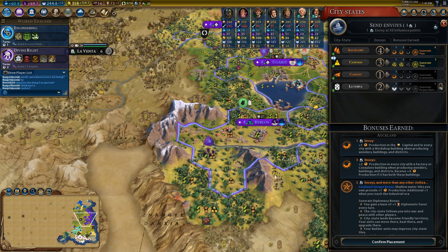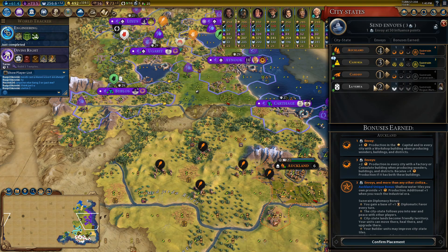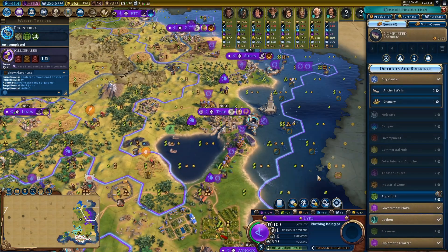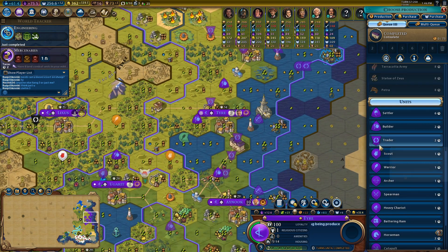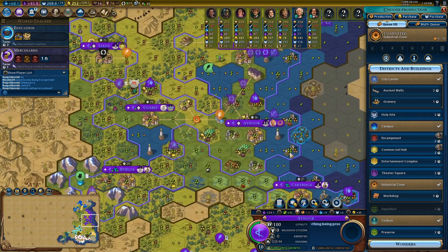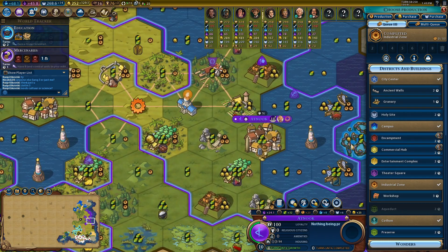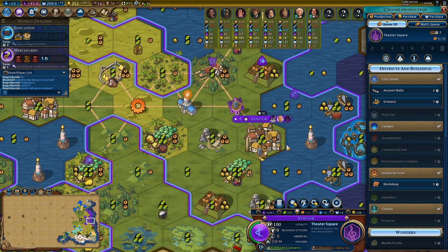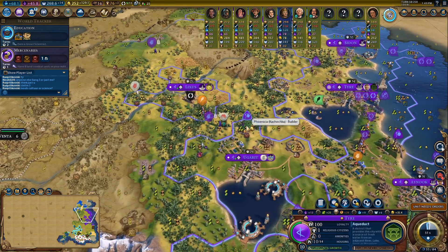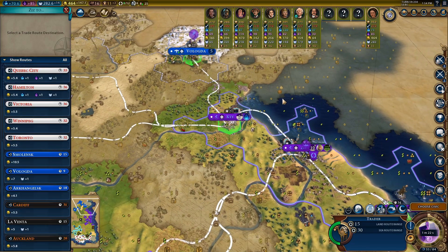Turn 57 I met Cree and got era score for that. Chopped a campus for plus 4 era score, got 3 more. And levied Auckland. All those actions helped me accumulate 55 era score in total and I secured a golden age. But once again I desperately checked whether Canada could make an alliance, and once again to my disappointment he could not. I'm losing about 30 science per turn because of it. Turn 58 the new era starts and I'm taking a production-focused golden age bonus, because I'm sure Canada will get an alliance in a couple of turns. But my harbors got about 30 adjacency bonuses in total, meaning I'm losing 60 science per turn because of the wrong golden age choice, and 30 more because Canada has no alliance. This is the biggest mistake of the game and leads to more dramatic consequences. I lost all hopes in making an alliance with Canada, so I switched my attention toward Russian trade routes.